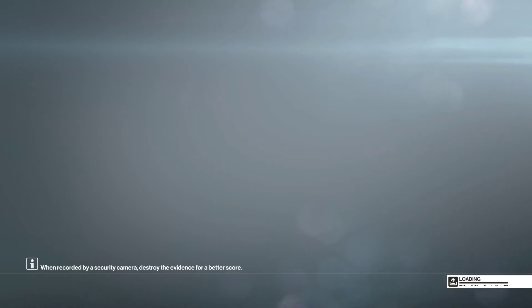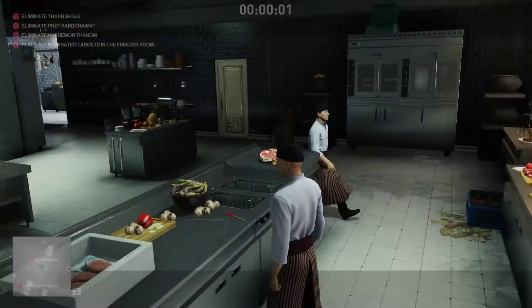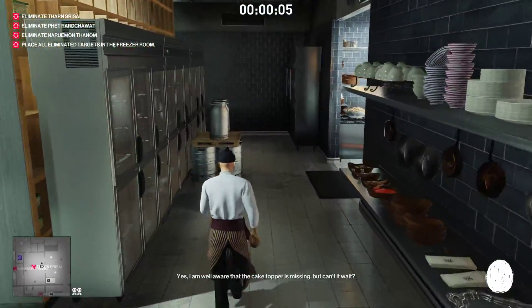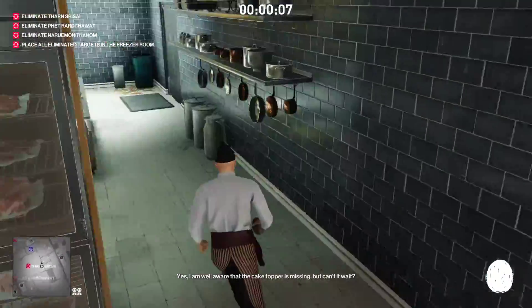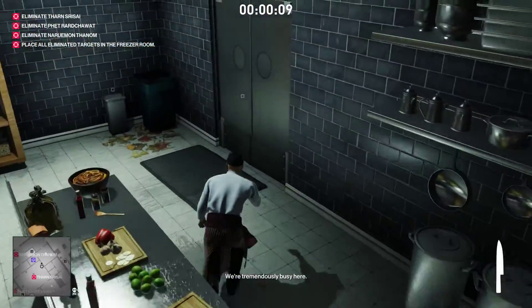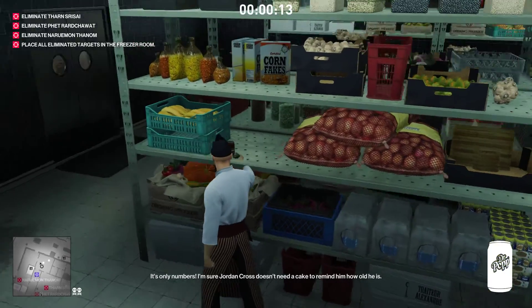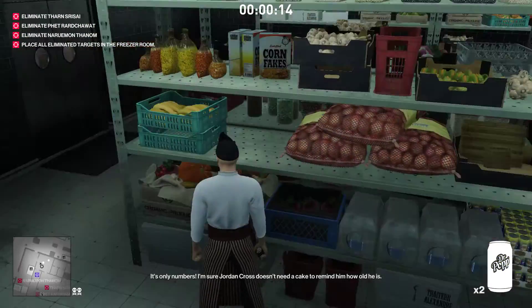Alright, here we go. We'll get this coconut — or any melee weapon that's in the area. There's a knife there, it doesn't really matter. There's some Dr. Pop here, and we just clear this area.